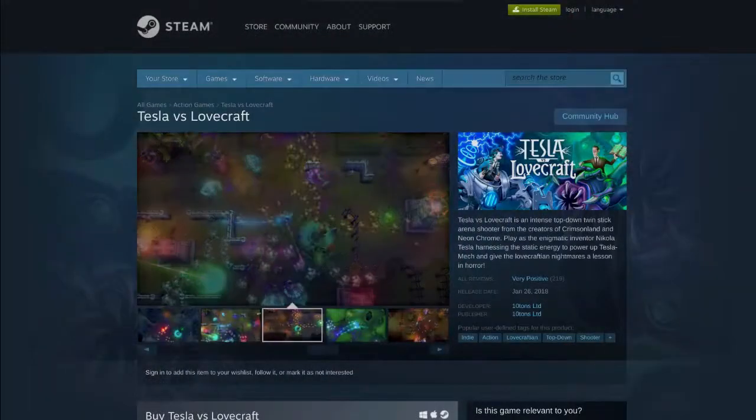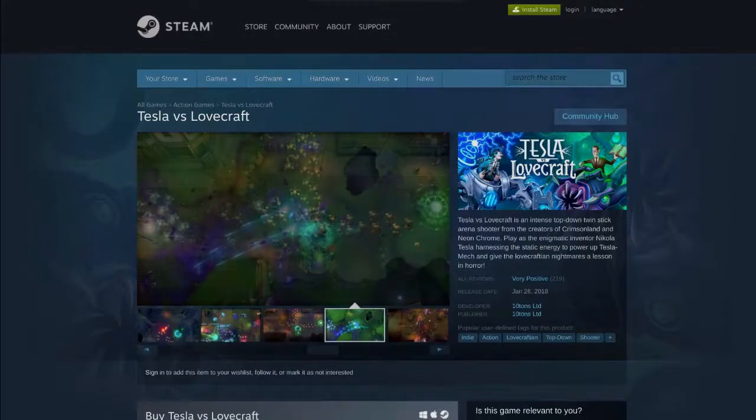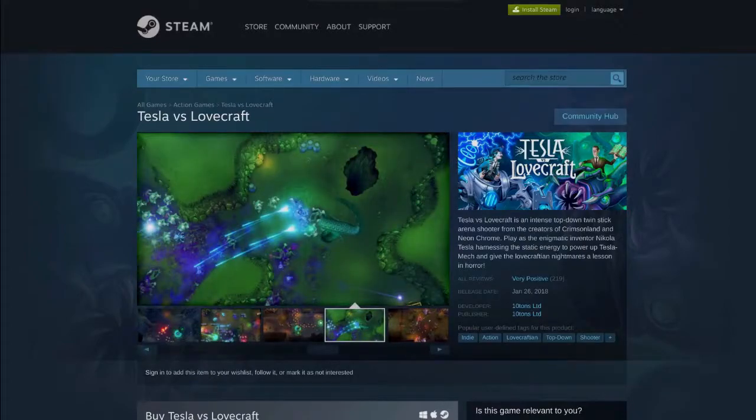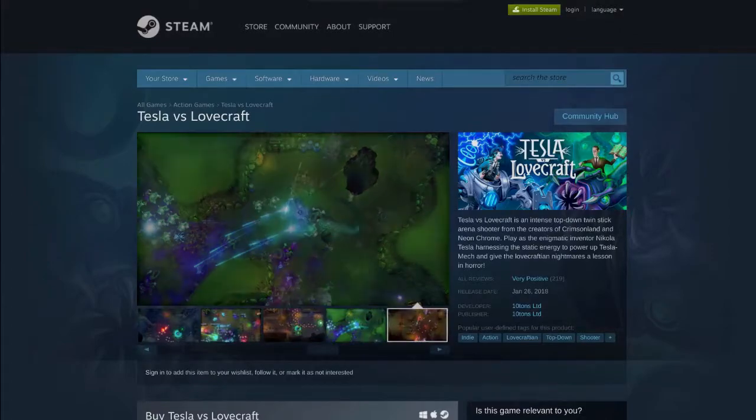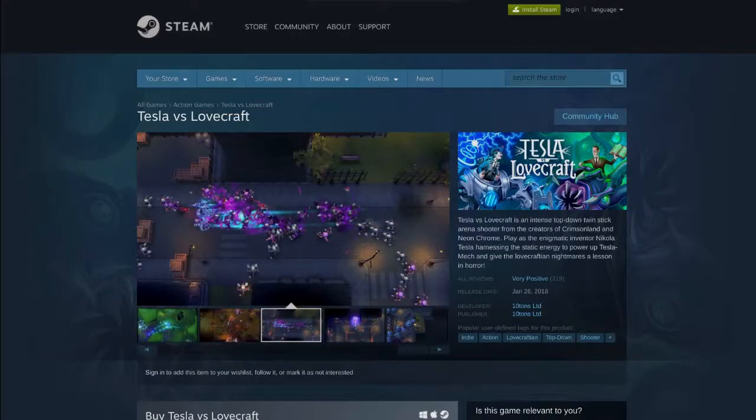I was actually going to pull up a Lovecraft quote to sort of preface this chairquisition with, but I forgot. This is Tesla vs. Lovecraft. It's developed by 10 Tons Limited on a custom engine. You can pick it up for around 15 of your local currency. Tesla vs. Lovecraft is an intense, top-down, twin-stick arena shooter from the creators of Crimson Land and Neon Krom. Play as the enigmatic inventor Nikola Tesla, harnessing static energy to power up the Tesla mech and give Lovecraftian Nightmares a lesson in horror. Devs did send us some keys for this.